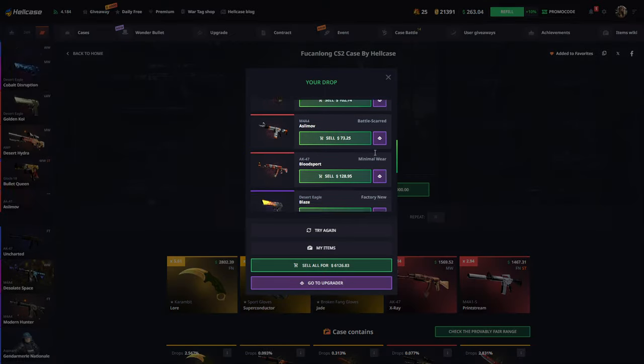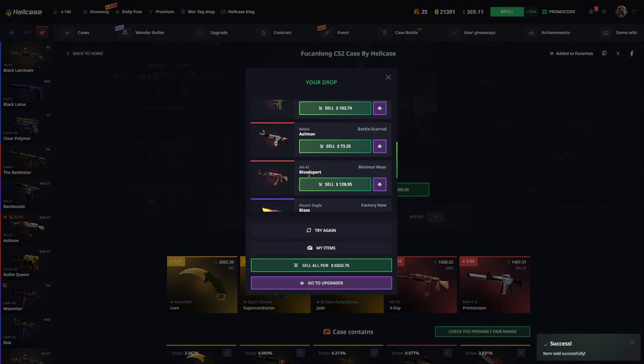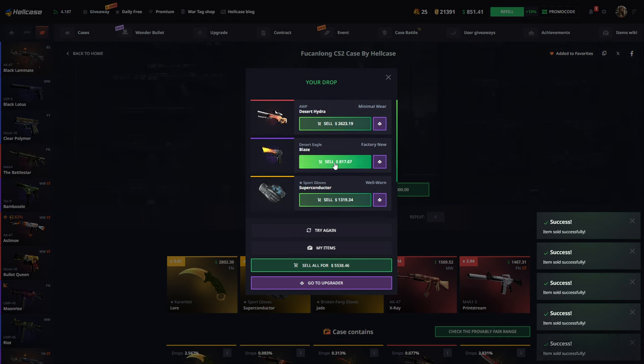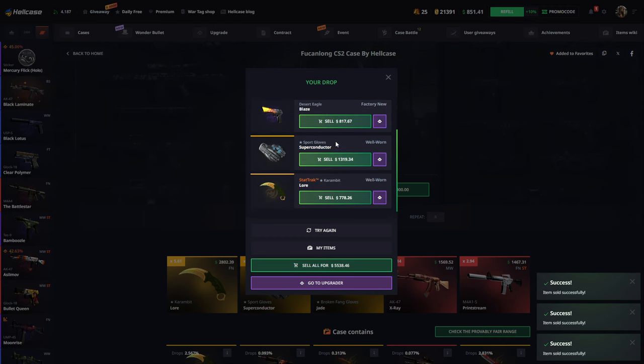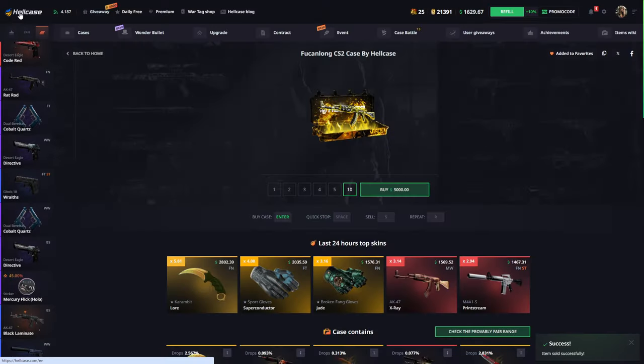Oh, we got Desert Hydra and Commit Lord! Bro, what the f***?! All good, all f***ing perfect man! Oh my god, bro — we just got one thousand dollars extra! What the f***! A hundred dollar case giving a five hundred dollar item? Okay, we can keep this — actually, let's just keep this, sell this. We got one thousand six hundred dollars!